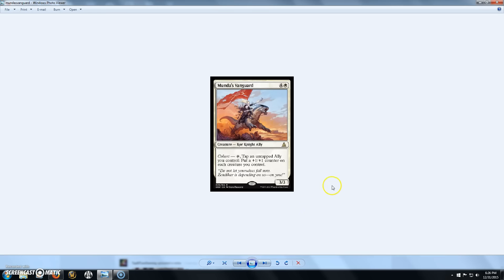Next up we have Munda's Vanguard, a 5-cost 3/3 Kor Knight Ally — I like it already, the fact that it's a knight and an ally. It has a new ability called Cohort, which I'd imagine is exclusive to the Ally creature type. You can tap it and tap an untapped Ally you control to put a +1/+1 counter on each creature you control. Pretty sweet ability — kind of like Cathar's Crusade, just not as bonkers. By simply tapping this and an untapped Ally, you can essentially buff your whole team. This guy gets my thumbs up for sure.